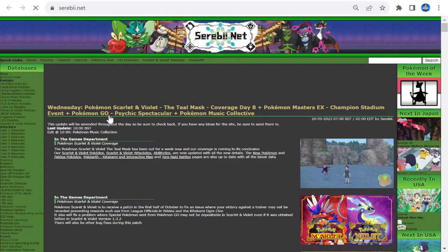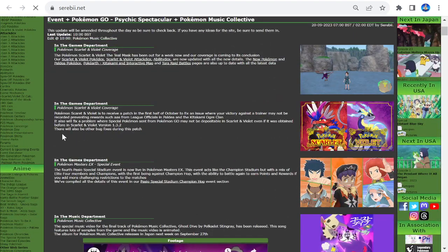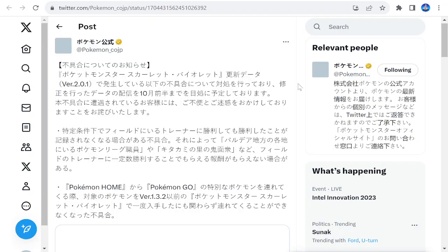We're going to go over this. There are a couple of glitches that have been happening. I believe there's going to be other bug fixes as well. There's also going to be a problem with Pokémon pushed over from Pokémon Go — they can't be deposited. That's another bug.